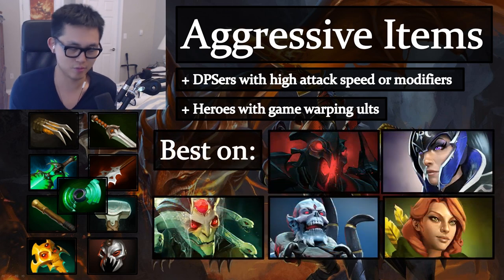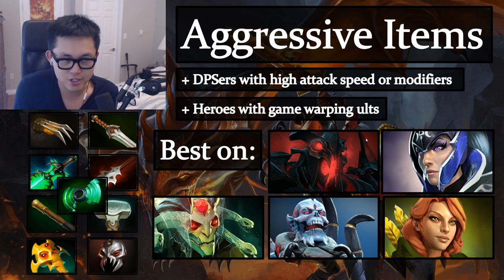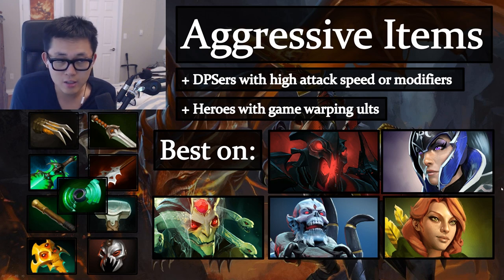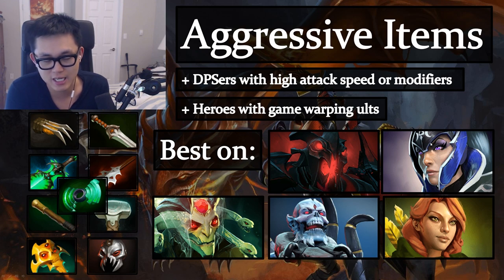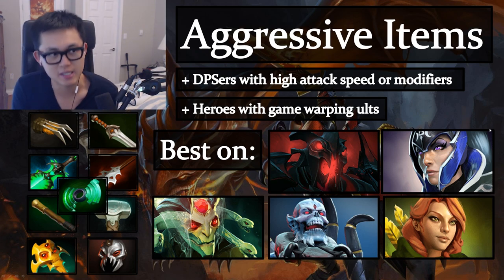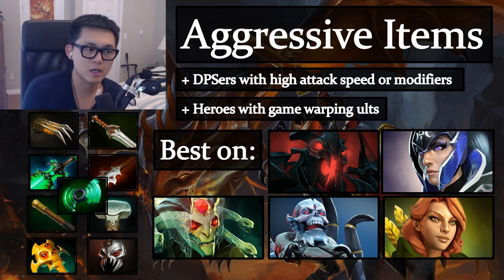Good aggressive item targets include Medusa — damage items charge her ult fast. Shadow Fiend double-dips because he deals high damage and is a demon, and you also want him to ult faster. Luna benefits because her blade bounces deal more damage with higher base attack. Lich is an example of game-warping ults, and Windranger has very fast attack speed so she charges her ult quickly too.